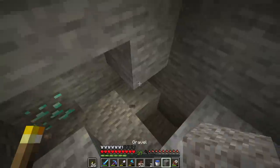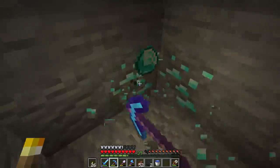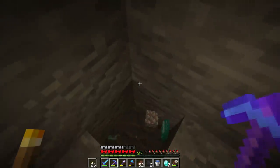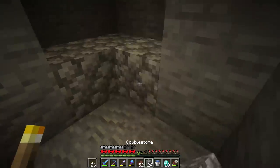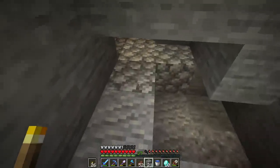Beautiful blue rocks right behind iron — diamonds! Always take all the ore you find when branch mining or caving deep in caves. We're 10 diamonds richer with the Fortune 3 pickaxe — pretty nice! Unfortunately still no slime development.